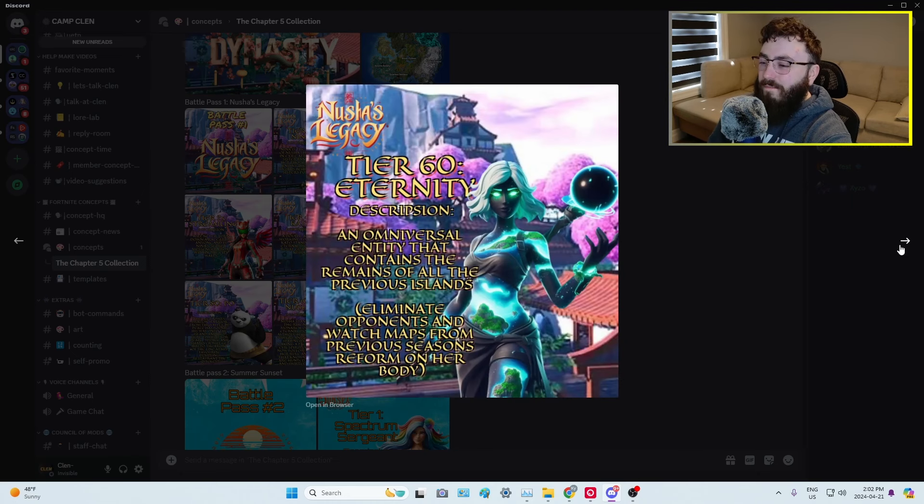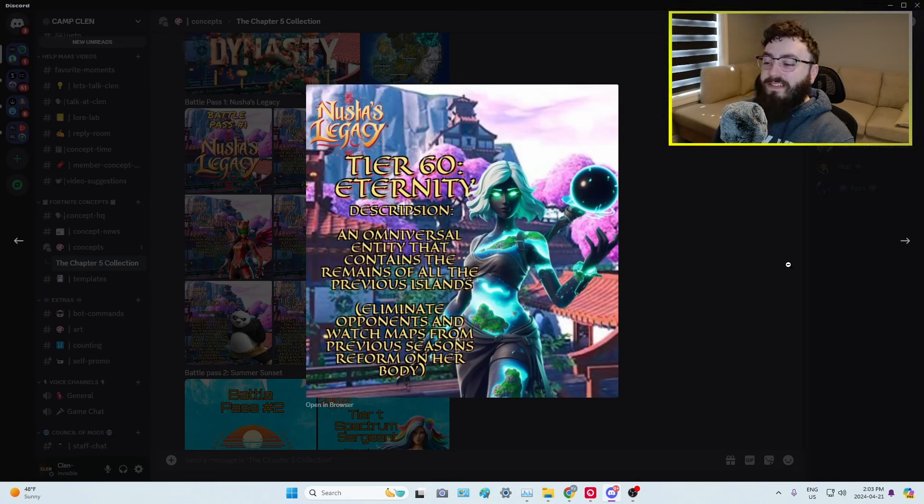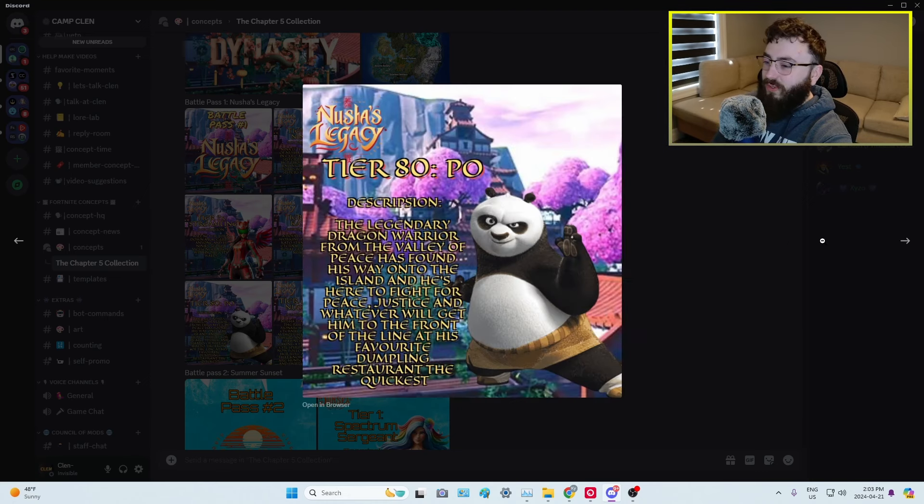Then we have Kato. Moving on, we have Eternity — oh my god. An omniversal entity that contains the remains of all the previous islands. Eliminated opponents watch maps fall from previous seasons, reforming on her body. That is such a cool idea for a skin. This is my favorite skin that anybody has ever done in a concept, out of all the concepts we've ever taken a look at. The idea of different maps coming on her body looks so cool, and she has a black hole back bling as well.